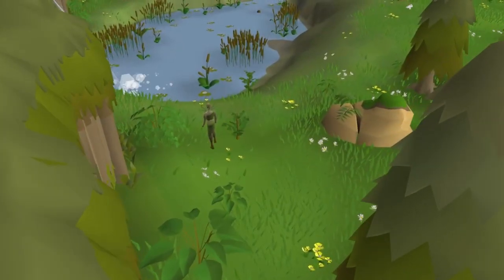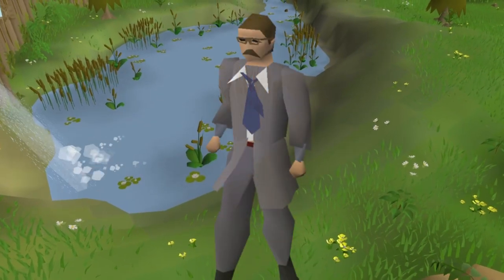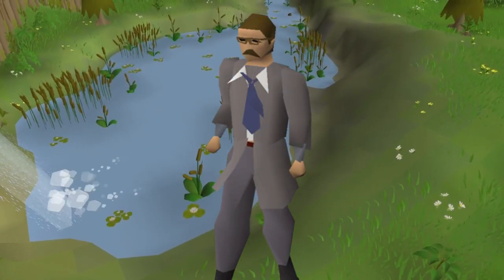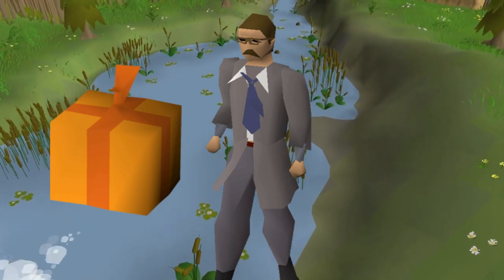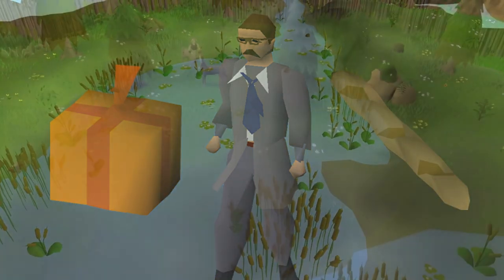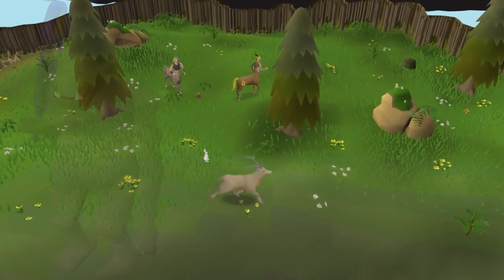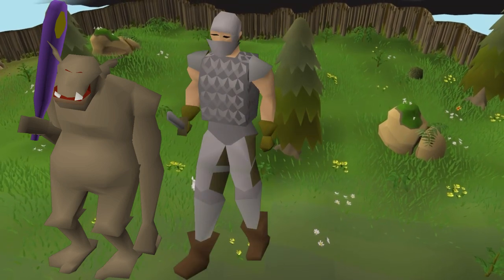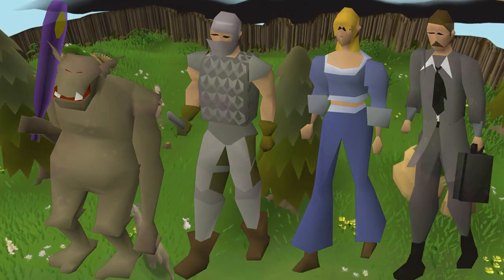In free-to-play, you should go out of your way to complete random events, particularly the Quizmaster random. After doing the event, you get a mystery box, and within the box there's a chance of getting a stale baguette, which is worth 450k. The other random events don't give rewards anywhere near as valuable as that, but a fair few of them can give over 10k, making the short time investment very worthwhile.